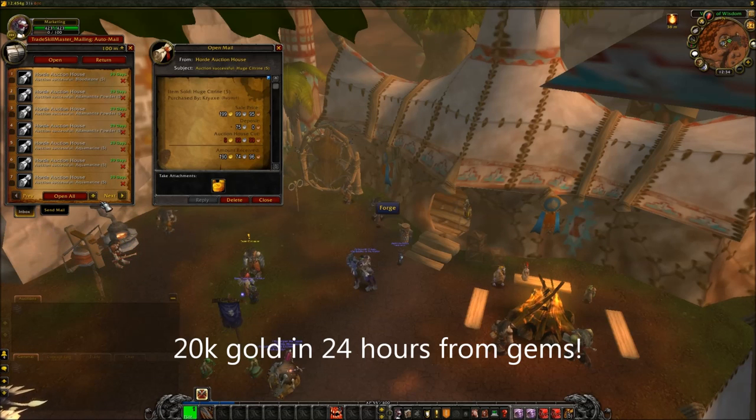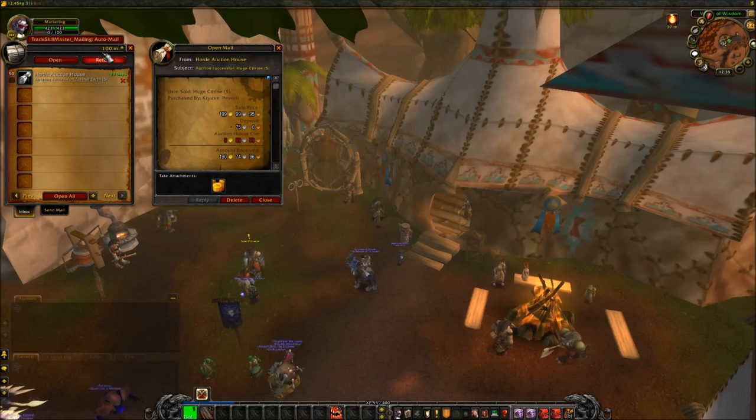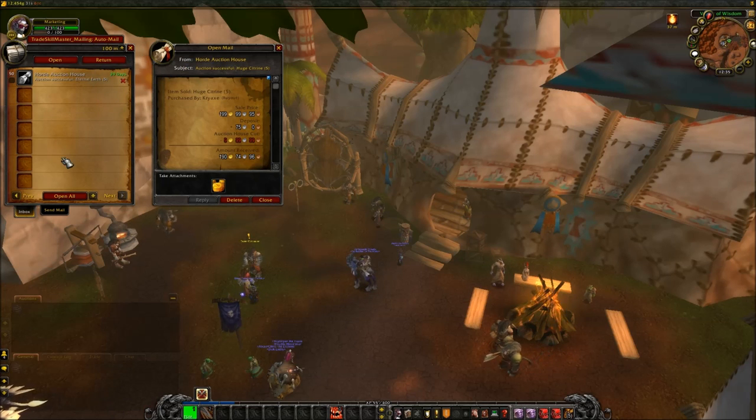This is just a short clip to show you what kind of sales I have achieved in a 24 hour period with the simple gem market. I was quite surprised to see how much I'd sold — I didn't expect this much. I think the other 50 mails are also gems, but as you can see, it's a 24 hour period because each mail says 29 days, meaning I received them yesterday.